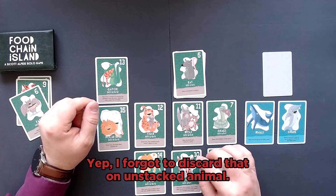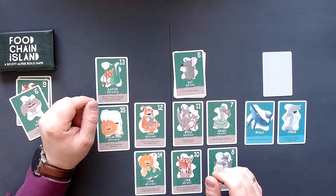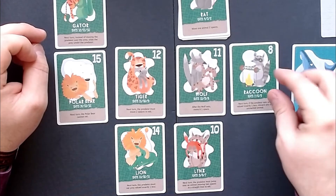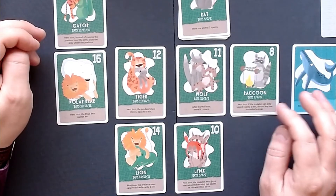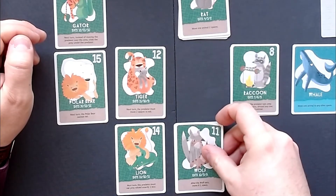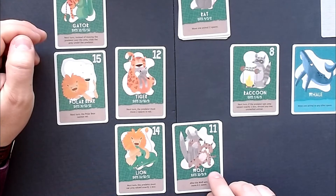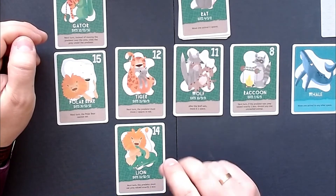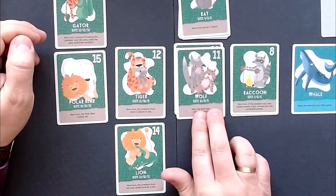There are a few things we can do. Let the raccoon eat the snake — and next turn, if the predator eats prey valued exactly one less, we can discard any one unstacked animal. I'm going to go down here — the wolf can eat the lynx. After the wolf eats, move it one space back up like this. Because we ate one less, we can discard one animal. The line would go here — this one would go.